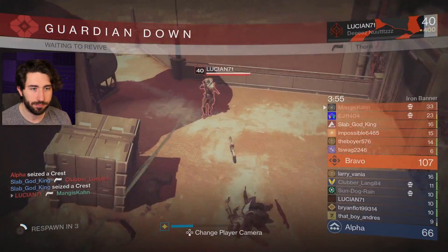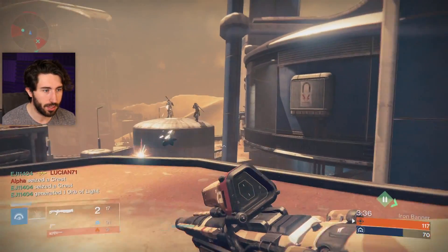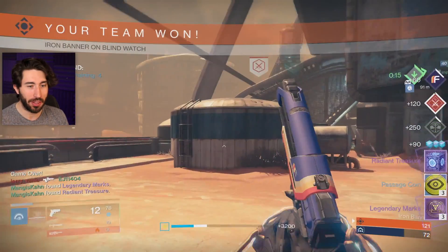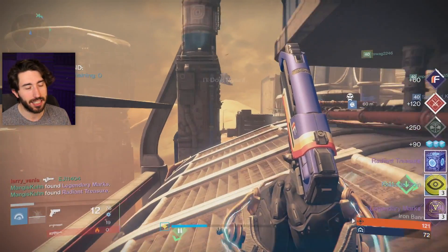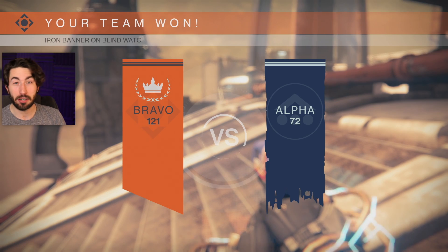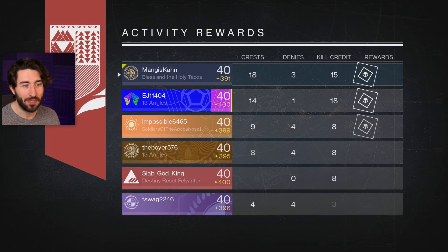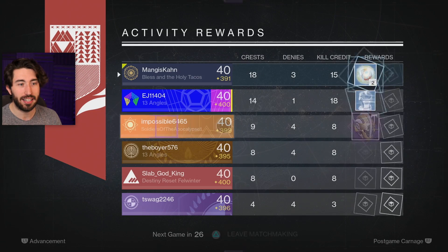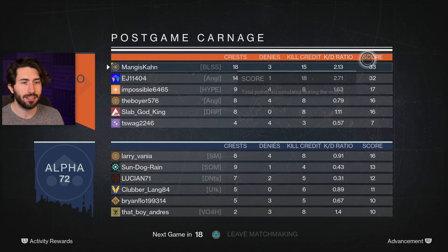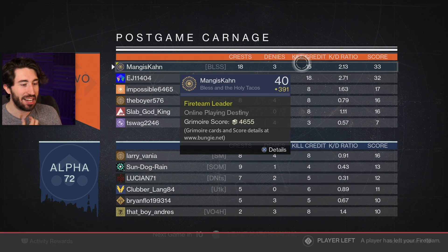This is a nice quick game, being able to get the kill. I thought I'd be able to work it down with the Wormwood, but at least we won — alone at the top. We got a Radiant Treasure. Iron Banner Supremacy ain't so bad if you're rocking Universal Remote and Wormwood. I dare say it is the meta right now in the Supremacy world. I had a blast. We got three denies, 18 crests kill credit, 15 — second highest kill credit in the game. KD ratio of 2.13 and the score is 33. Ain't saying I'm the best, but if you put a Universal Remote and Wormwood in my hands, I'm the best.